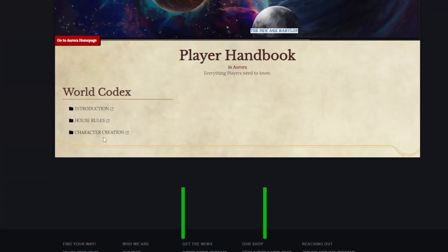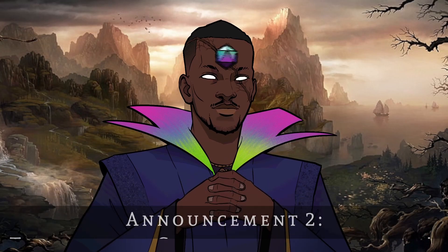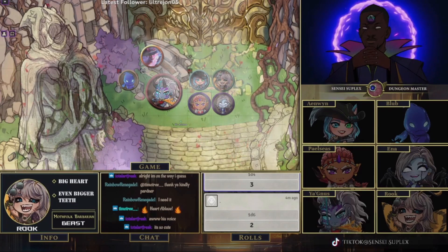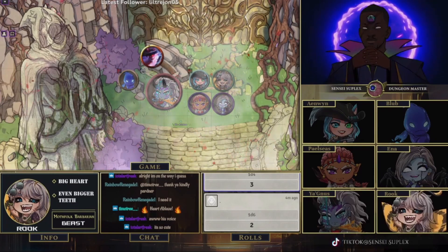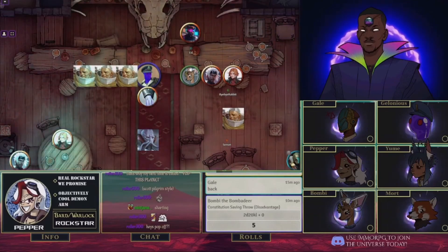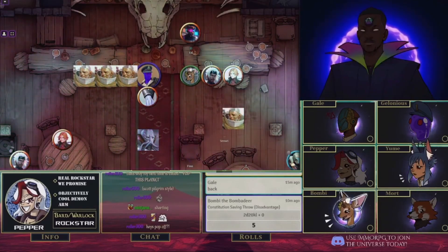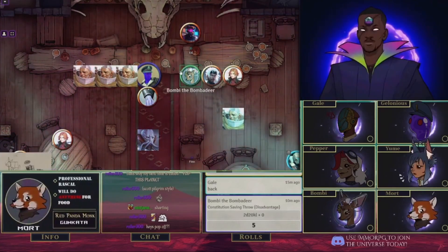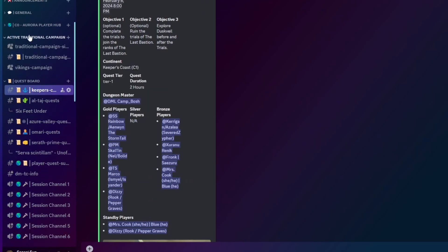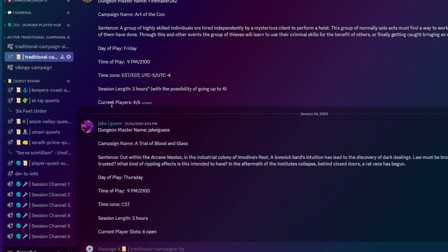For Announcement 2, traditional campaigns are now live. In Aurora, we typically focus on the Westmarches game mode. However, there's an audience who want to experience the normal D&D experience of one party, one DM, one plot. This has many benefits such as a bigger emphasis on building up player bonds and PC backstory development. Now it's available to our players outside of the typical Westmarches experience. Sign up by going to the designated channel to see what traditional campaigns are up, then ask your player manager that you'd like to join.